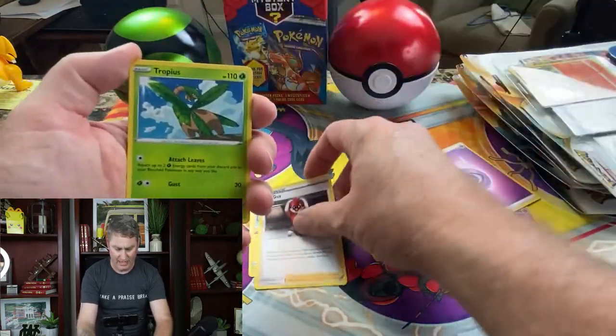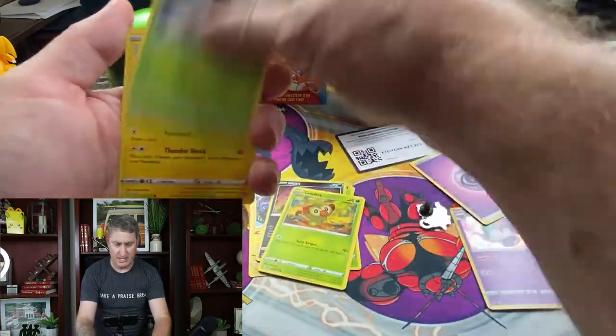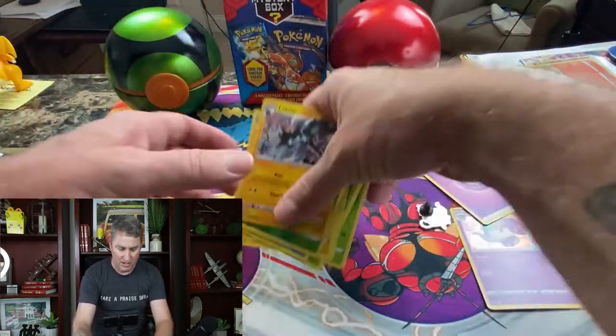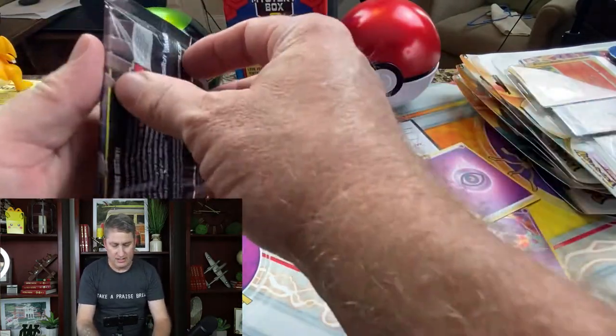Luxio, Ball Guy, Tropius, Nickit, Grookey, Yanma, Morpeko, Chuddle, Zerud — into a Luxray holo. All right, I like that. Good pack to start it out with.